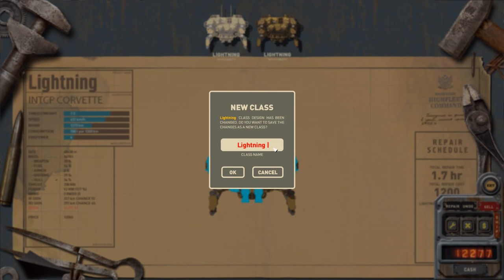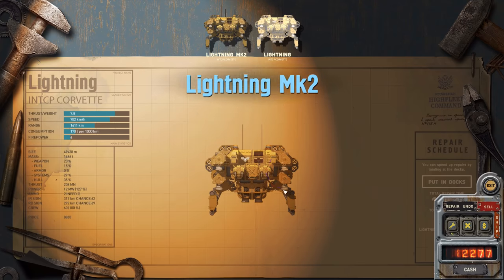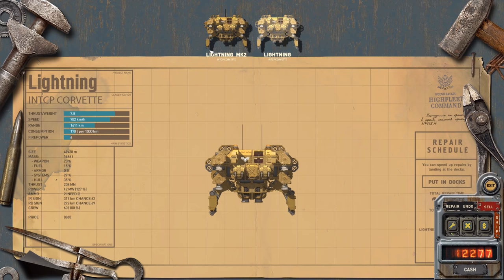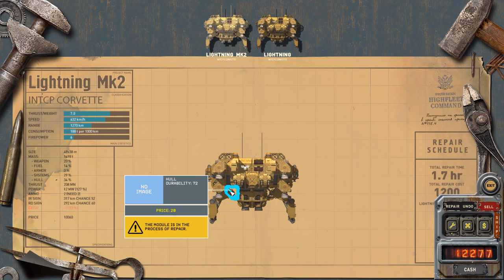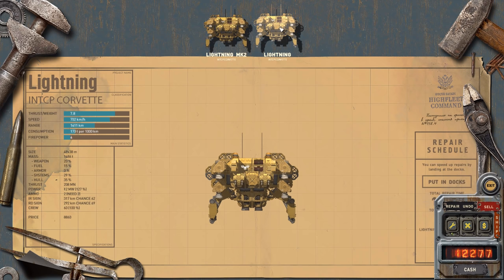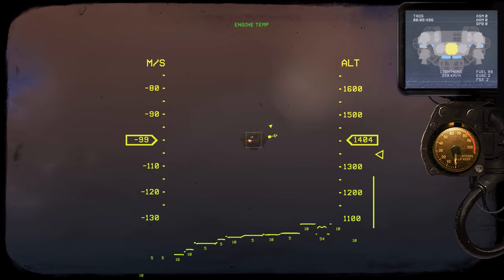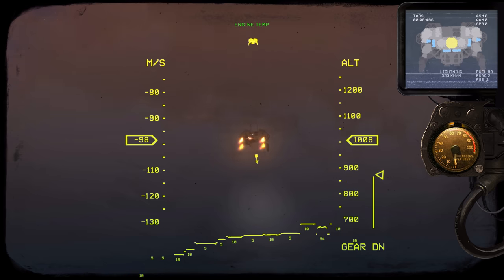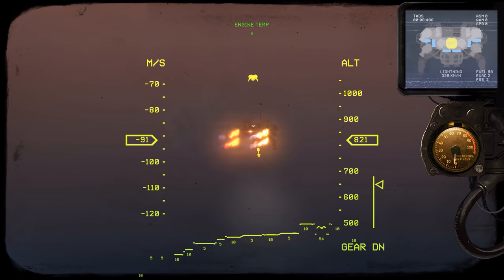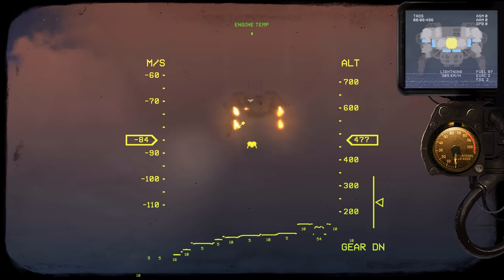This is going to be the Mark II because it's got missiles. This one is at 100% and this one not — probably because they've damaged something. I'm also going to put this one in docks so we can put some rockets on it. It'll take less time if we do that.